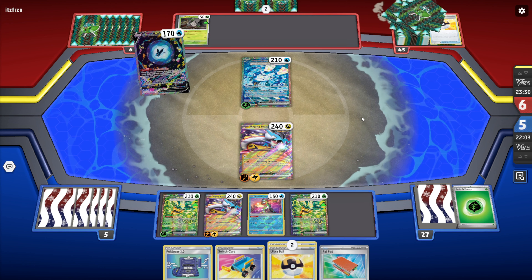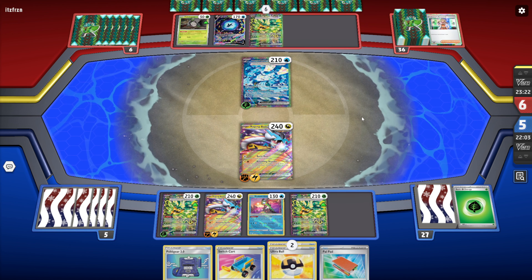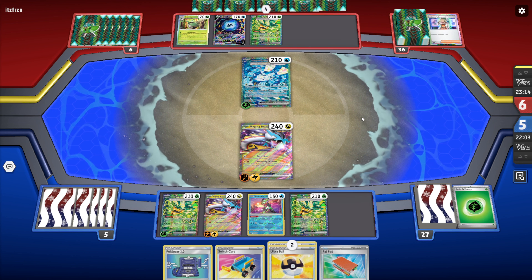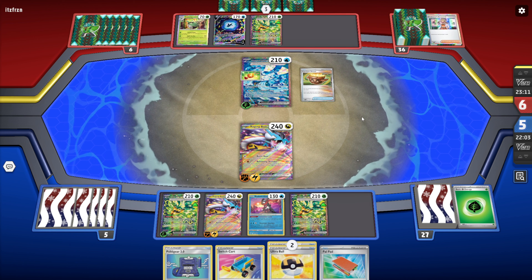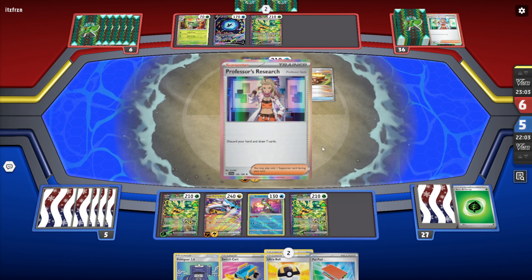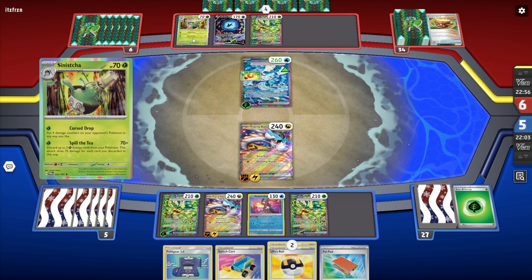We see Lumineon grabbing a Professor's Research. My opponent got a fresh hand of seven. We see Teal Mask Ogerpon coming down — my opponent also has the beautiful Ogerpon art, so cool. We see Bravery Charm — that's a little annoying. It's also not updating to tell me how much HP it has. I really thought my opponent played a second Professor Sada — I was about to ask questions.